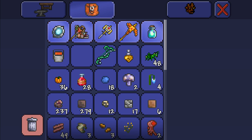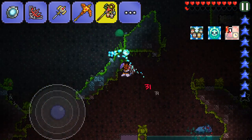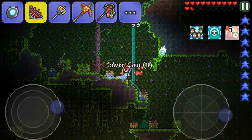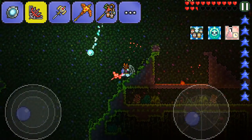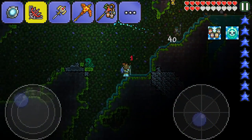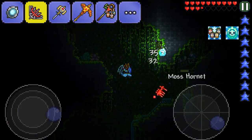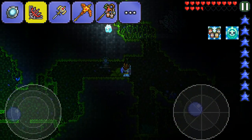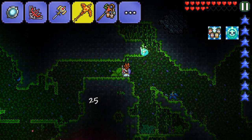I hate how minions despawn when you leave the world and come back. When you return it's really annoying — you have to resummon them, and half the time I forget. I just assume they're already summoned, which is why sometimes you won't see me with a minion. By the time I've remembered, I'm pretty much dead. If anyone's been keeping track of how many deaths I've had in this world, you must have a massive total right now.